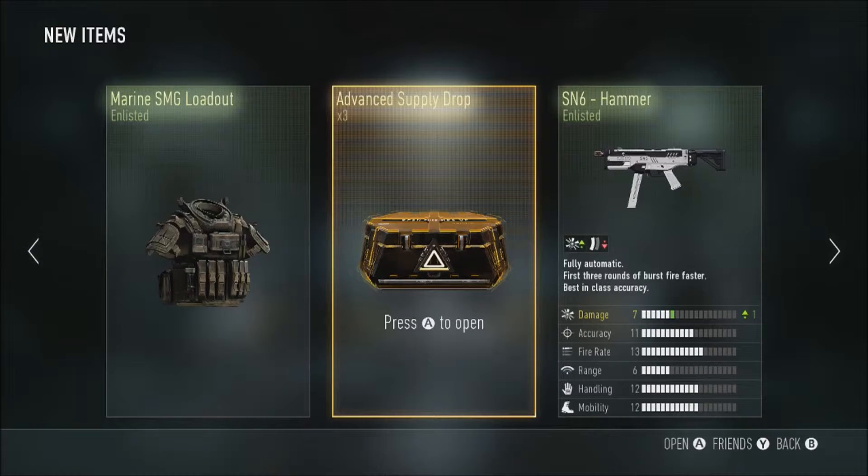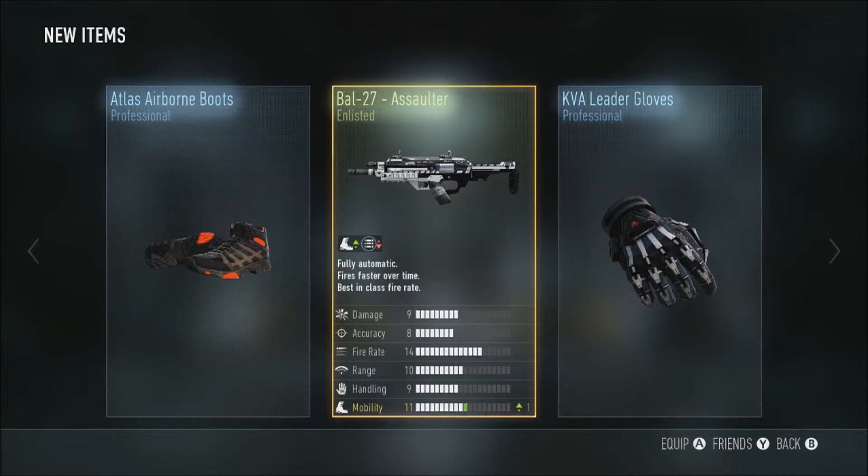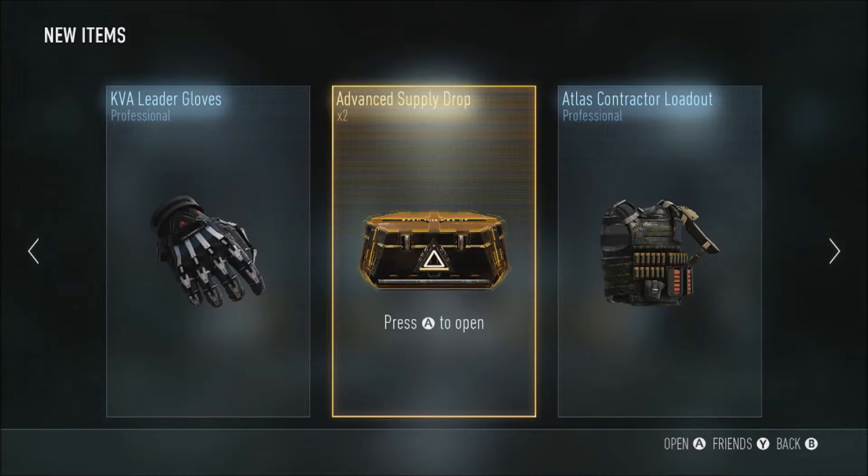Number four: a Salter — I've had it before. Airborne boots — I've had them too. But those KVA Leader gloves are freaking awesome, those look like freaking skeleton hands! I love opening up supply drops, especially when I don't have to earn them.